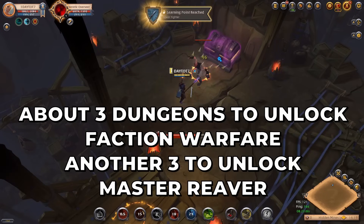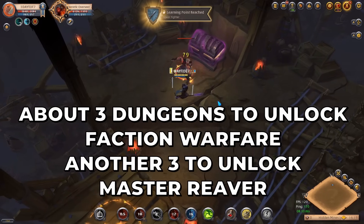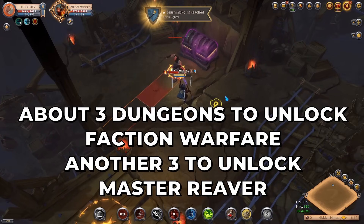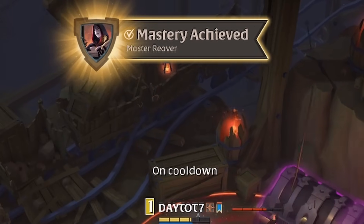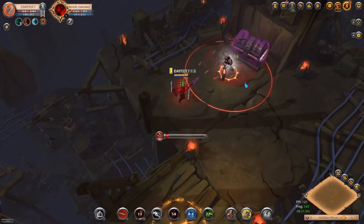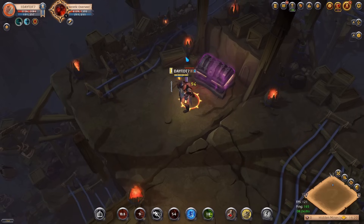Make sure you have two catfish and three dungeon maps with you. After doing these three dungeons while faction flagged and killing some mobs in the open world, you will reach Master Reaver, which means you can already start doing tier 6 content. Your next and final goal from this point is to reach Grand Master Reaver and start doing tier 7 content on your first day.